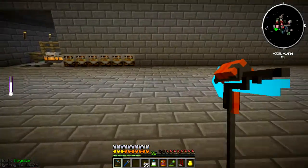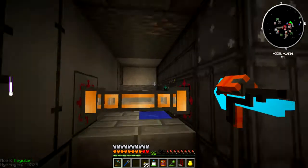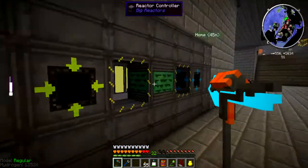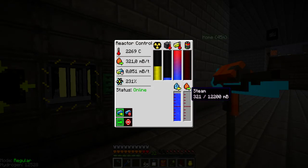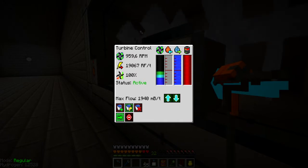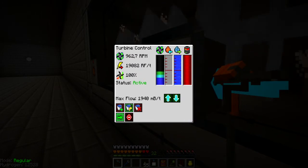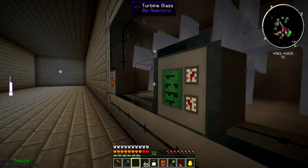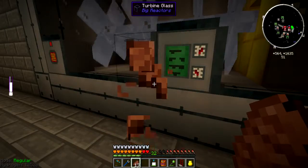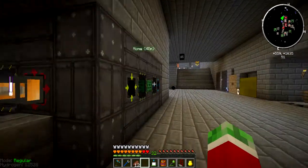Okay guys, so I quickly added 10 more of each upgrade in this thing, and it seems to be keeping up quite nicely now with the water. So that's good. The steam is also outputting at a very fast rate, and this thing is just producing an immense amount of power. I mean, over 19,000 redstone flux per tick — that's just insane in my opinion. Not complaining. But yeah, pretty insane.